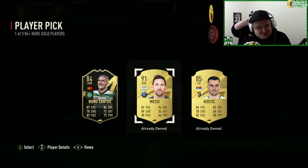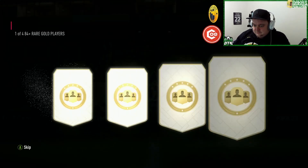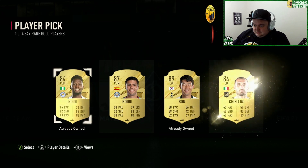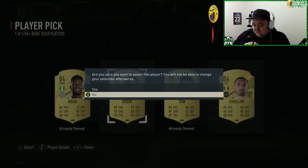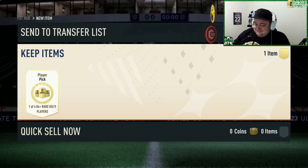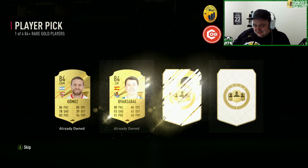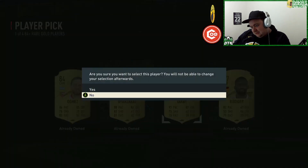Oh, he's untradeable. I'm going to have to take Nuno Sanos — no, don't do it — that meant my Messi, he's untradeable. Oh, my son's untradeable as well. I'll take Rogery — I know I could put him into SBCs but I just can't be bothered, plain and simple. Rudig is untradeable as well so I'll take DRB.